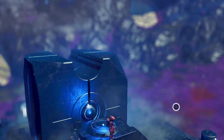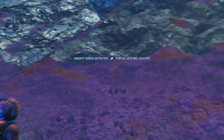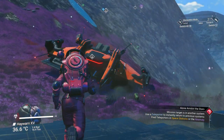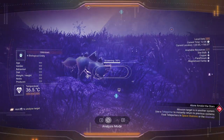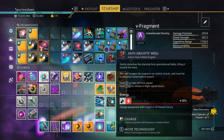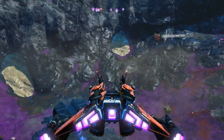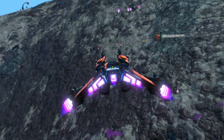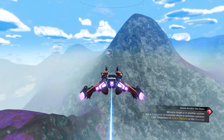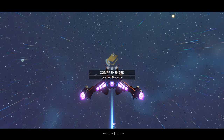So Korvax casing is what I need here - interesting that the monolith gave me one. I wouldn't have needed to go to a trade outpost, but I had no way of knowing that until I got here. Nine creatures on this planet - that might be some more nanites. Since I sold all the excess X-class modules, I don't need more than 2000 nanites; if I do I'll go back to the pirate space station. Five minutes away - that's pretty close. What's this milestone for? Ten words learned.